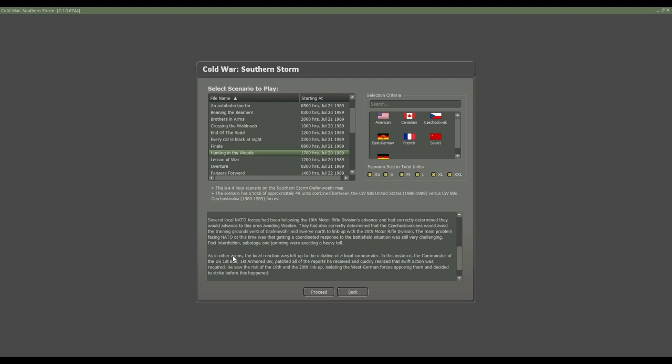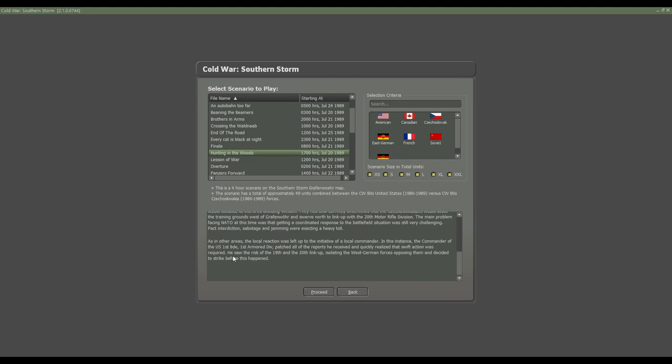The main problem facing NATO at this time was that getting a coordinated response to the battlefield situation was still very challenging. Interdiction, sabotage, and jamming were exacting a heavy toll. As in any other area, the local reaction was left up to the initiative of local commanders. In this instance, the commander of the US 1st Brigade, 1st Armored Division, patched together all the reports he received and quickly realized that swift action was required. He saw the risk of the 19th and 20th linking up, and leading the West German forces opposing them, decided to strike before this happened.